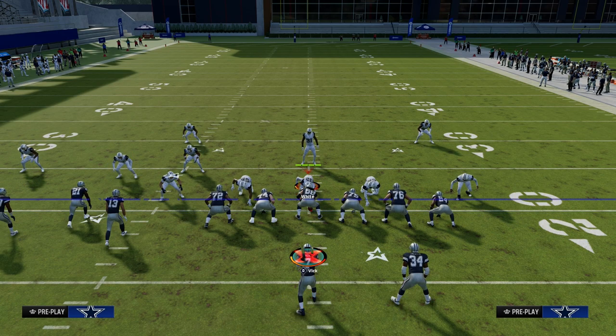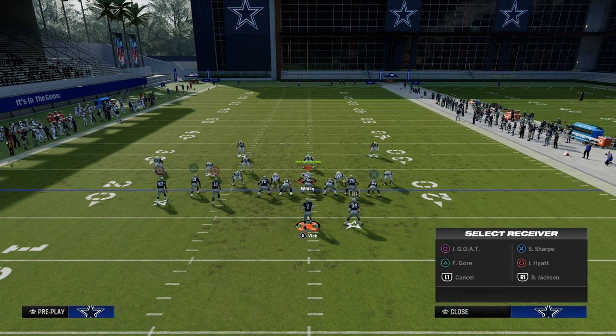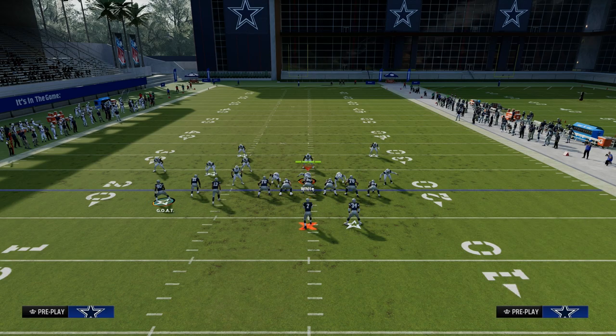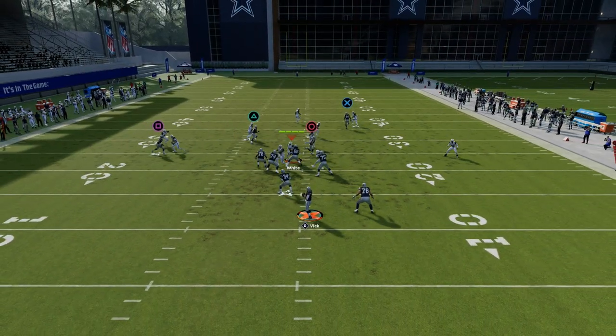The setup for this play: we're going to drag our inside Bunch receiver, streak our tight end, and slant our outside Bunch receiver. We're going to motion him out and as soon as he moves, we're going to snap the ball.